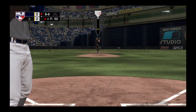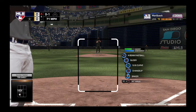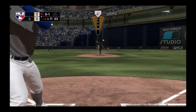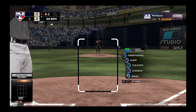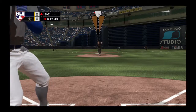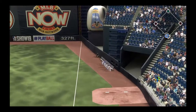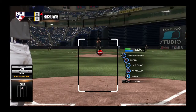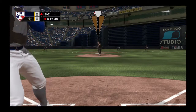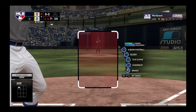The bases are empty with one man gone, and that will bring up the always dangerous Ronald Acuna Jr. Strike one to start the at-bat. Couldn't pull that one back as he clearly broke the plane, and that will be ruled a strike. There's a swing and a high deep drive headed for the right field corner — that nearly broke our tie, but instead it's a foul ball. Fastball swung on and missed for the second time today. He's gone on strikes.